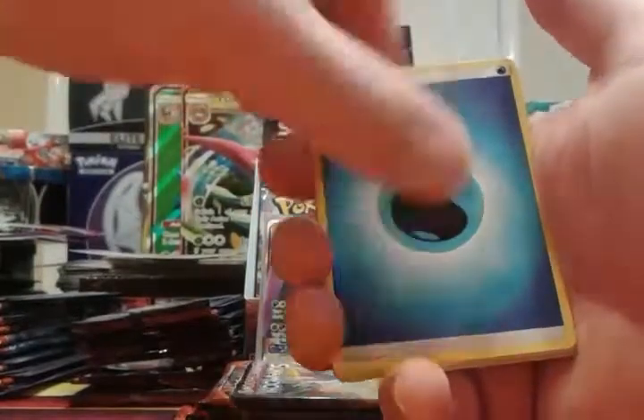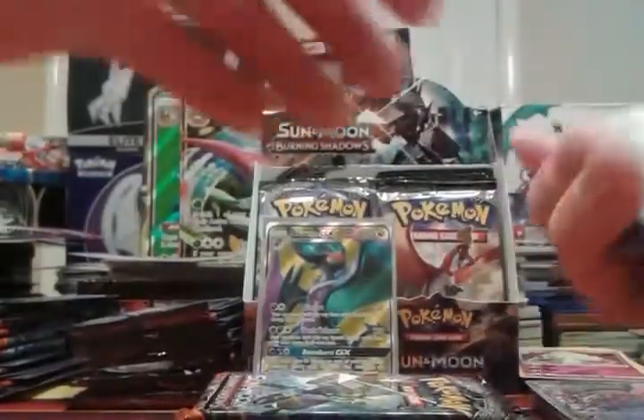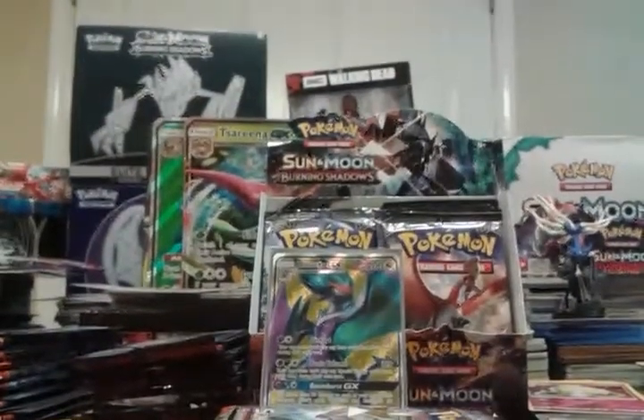I'm still missing like four holos from this set, two and a half boxes in. I don't understand how that's even possible. Reverse rare Shinotic — Turdinator — at least I'm getting more reverse rares this box. That's always better than a reverse common or uncommon. Lightning, Sophocles, Escape Rope, Pokéfinder Mode, and a Tapu Fini GX! That knocks the phone over because it can't believe we pulled a card we hadn't pulled yet.